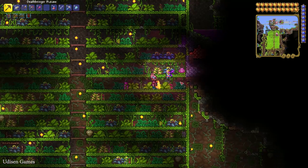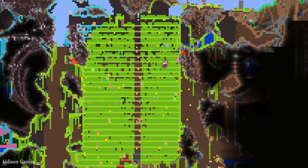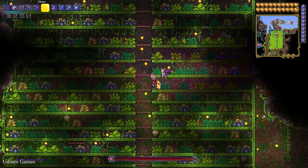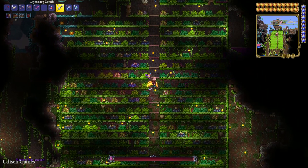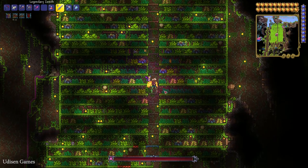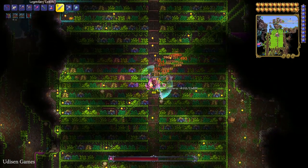Then find the Plantera bulb in the jungle, in the underground jungle. If you're lazy and don't want to spend many hours searching for this bulb, which looks like a pink square on your map, simply use my jungle farm tutorial. Okay, destroy this bulb. The boss appears — very lazy and very slow boss, and very weak of course, as usual. Kill this lazy boss.